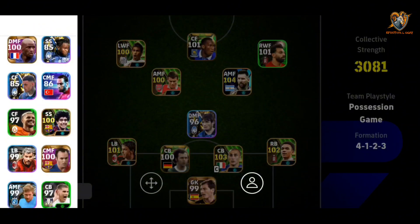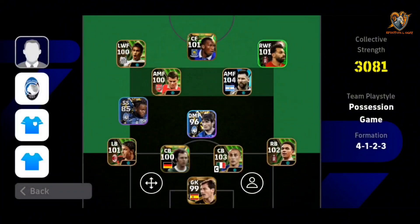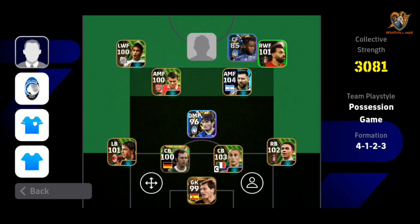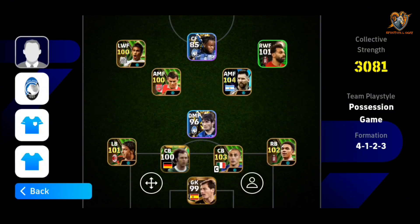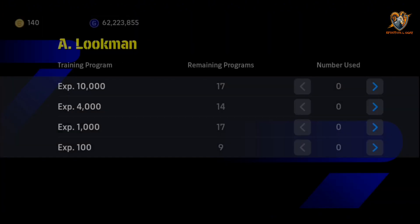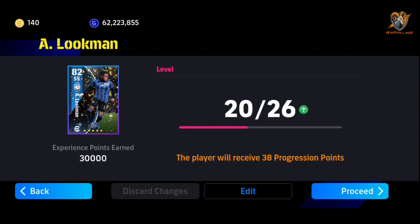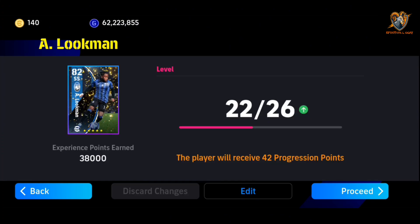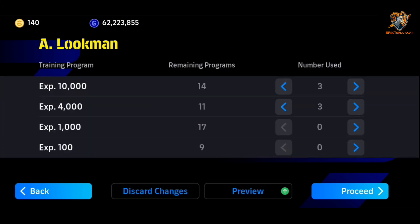Let's bring Lukman to the first level. I would love to play him as a center forward, even though I know he can play in any position — right wing, left wing. Let's train him quickly and see what the max level would look like. We use 10,000 trainers, then 4,000, then 10,000 again and another 4,000, then 1,000. All right, let's see.